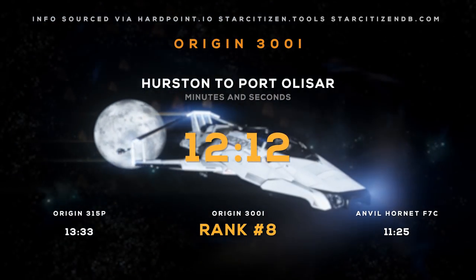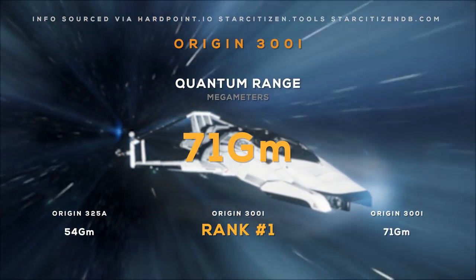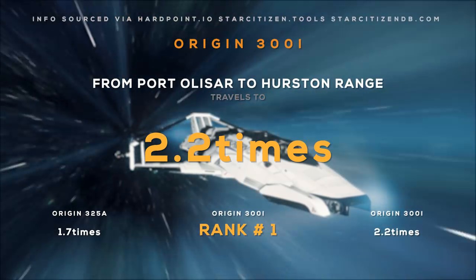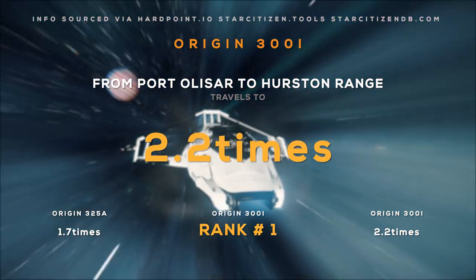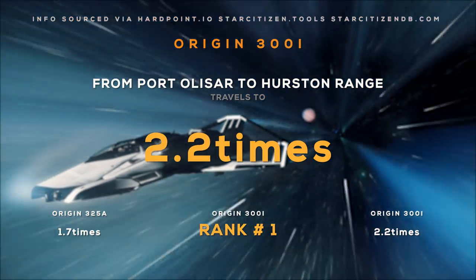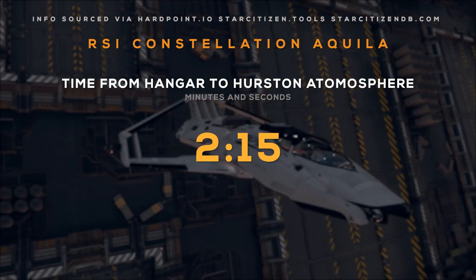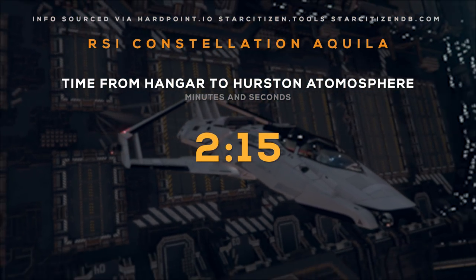Enough time to watch one, maybe even two of my videos. It has a QT range of 71 gigameters, so it can travel from Port Alizar to Hurston 2.2 times before needing to refuel. This is where it ranks ahead of the competition — it is the only ship in this list that can make a round trip from Port Alizar to Hurston without a quantum refuel. And finally, leaving Hurston's atmosphere will take you about 2 minutes and 15 seconds.